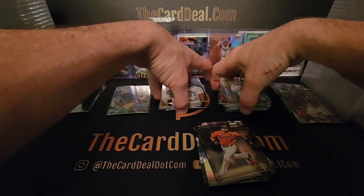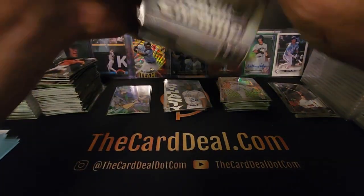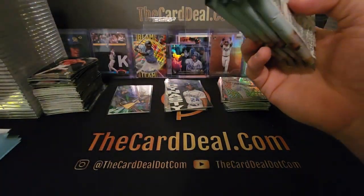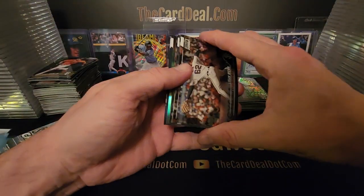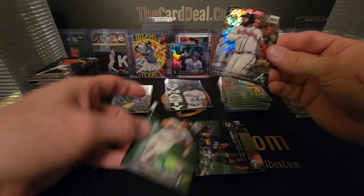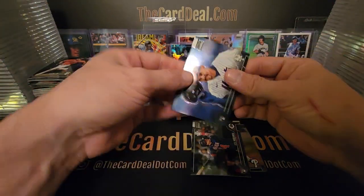All right, next box — this is the last one of the series, video number four, box number 20. Fumble — hit the deck! I'm not going to edit that one out. Absolutely not. My hands don't work like they used to, my hands are shot — they'll be fixed soon. Miranda, Ozuna — Ozuna, trash bag dirt bag. Brian Reynolds refractor — that man just got paid 106 to 108 million over eight years. Jim Palmer — great pitcher.